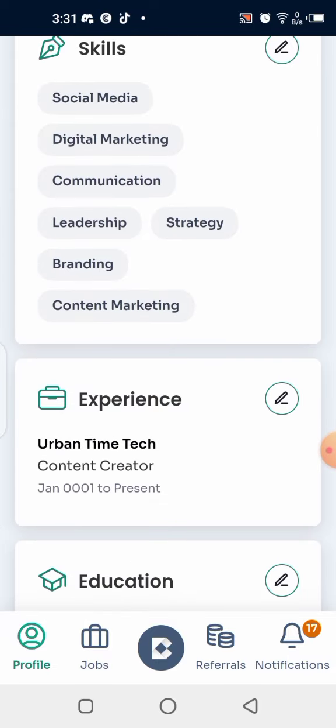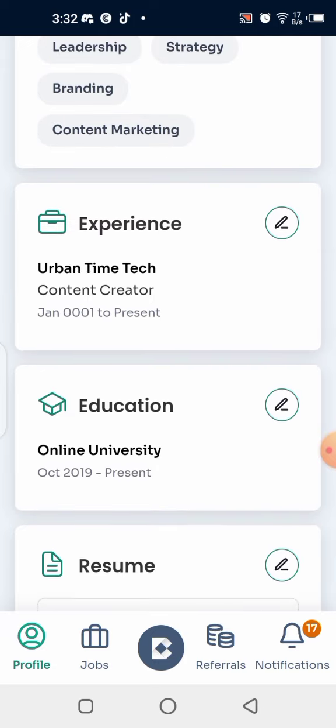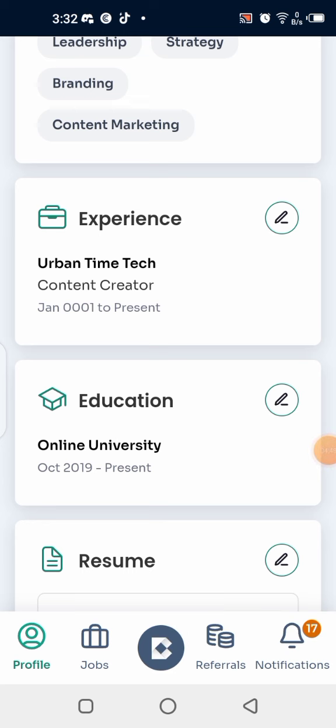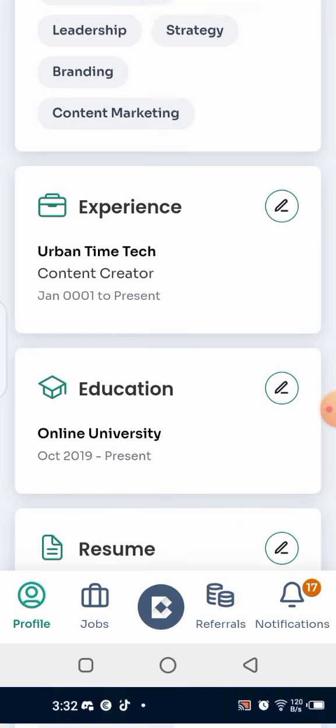Add your experience and education as well. You also have to upload a resume — that's your CV. Click the upload button and submit your CV. If you don't have a resume, I'll show you in this video how to get one done quickly and fast on your mobile phone.